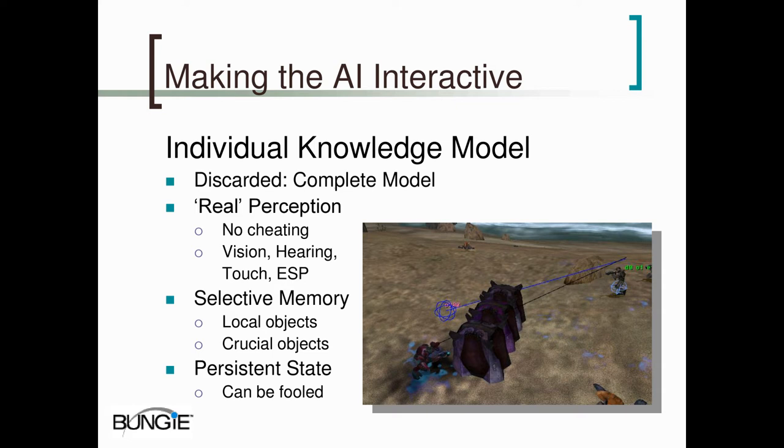The way we derive this individual knowledge model is through a real, physically plausible perception model. We model four of six senses: vision, hearing, touch, and ESP. We use ESP very sparingly — only in situations where it's cinematically appropriate for the Covenant to know you're there. Also, one thing we found really important: if you're trying to get coordination between a group of friendly characters, they should be able to maintain information about each other without necessarily being in each other's visual cones. If you have a group of marines advancing in formation, they almost certainly won't have everybody else in their field of view at once, but it's critical they know where everybody is to coordinate well. So we use ESP on our friends quite extensively — and that's the only cheating we do.